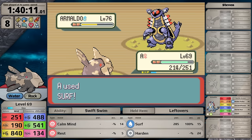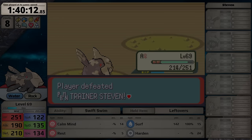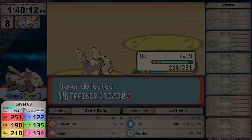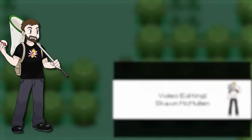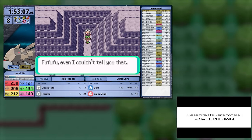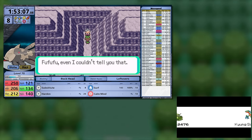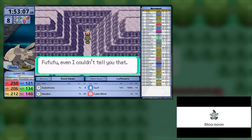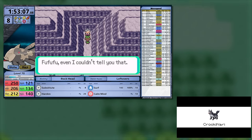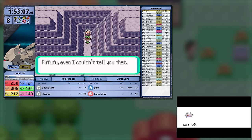For Steven I use the exact same set as before at a lower level, relying on setup to get the needed damage ranges. I fail to knock out Cradily in a single hit, but even with its 4x Giga Drain, Calm Mind lets me use Rest to heal, stall it out, and finish with Surf. Metagross and Armaldo go down, giving Relicanth its final time of 1 hour, 40 minutes, and 12 seconds, with 8 resets at level 69, and a game time of 6 hours and 18 minutes.